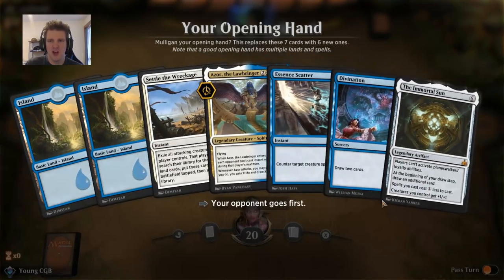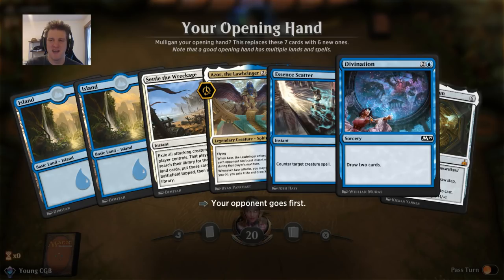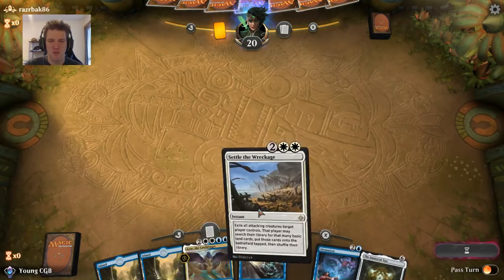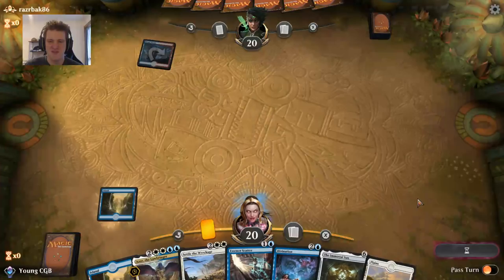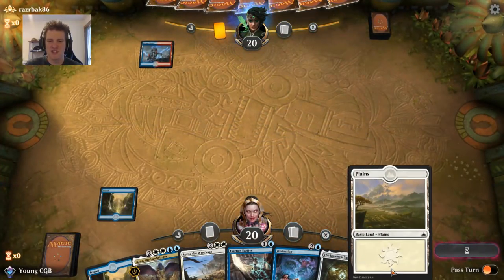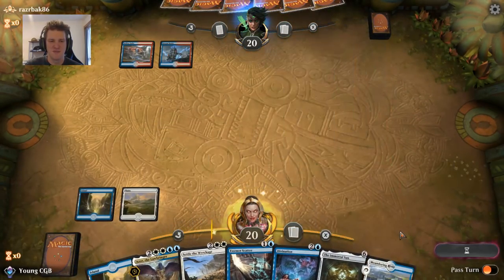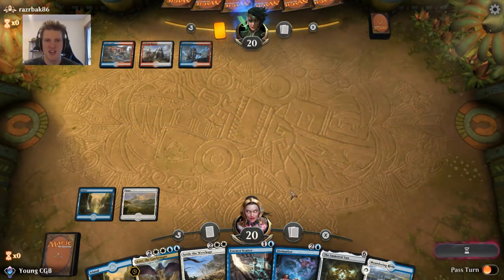If we draw any land we can Divinate — card draw is mana fixing. If you draw enough of your deck you'll eventually fix your mana. We've got two six-drops and our one sweeper, which is a big reason I'm keeping this hand. Also, just getting lucky fixes your mana — that one's all me.